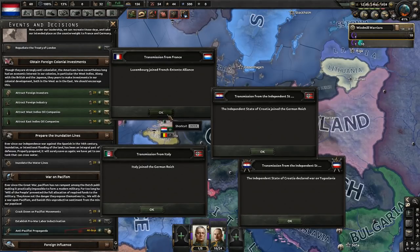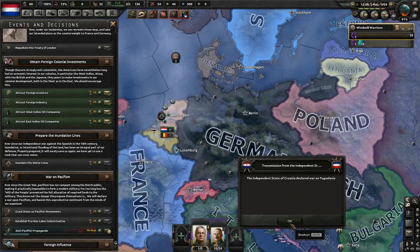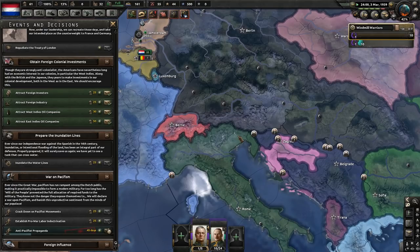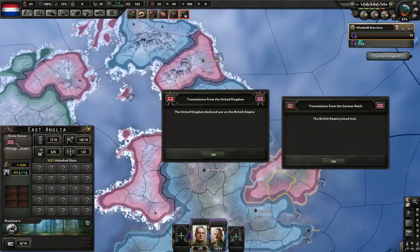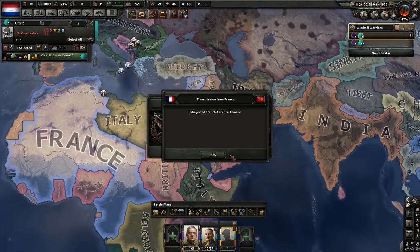Luxembourg's in the French Entente Alliance. Italy's joined the German Reich. Croatia's joined the German Reich. Croatia has declared war on Yugoslavia. Germany, presumably, has also declared war on Yugoslavia, and Italy's ended the war. And the British Empire has begun their revolution. The plot thickens — the Indians have joined the French Entente Alliance.